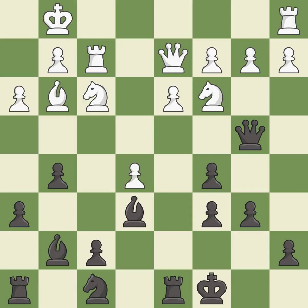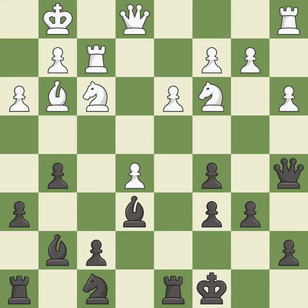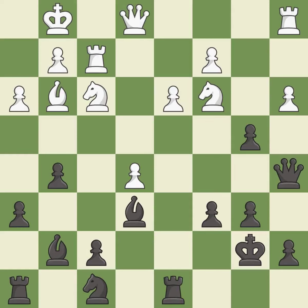This allows the opponent to kick a queen — it is a mistake. This kicks an opposing queen. This move puts the queen on a safer square. Very precise. This is the strongest option. Capturing that pawn wins material.